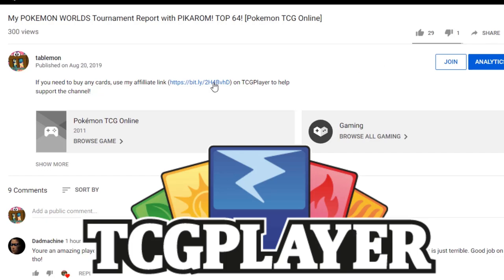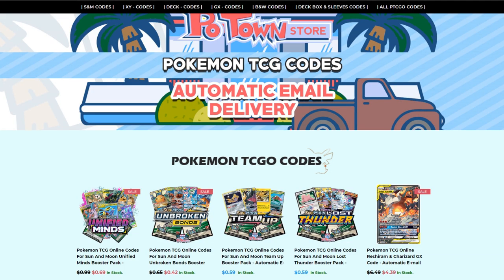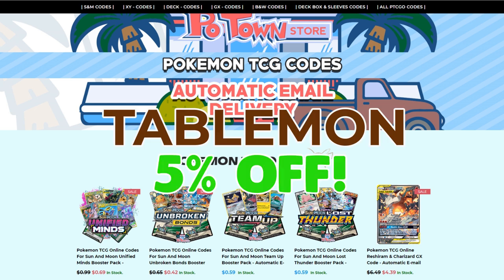If you're planning on buying any cards from TCGplayer, make sure you use our affiliate link in the description of our video to help support the channel. It's the best way to do it and it's free. And if you need any code cards, make sure you check out Potown Store for automatic email delivery and use code TABLEMONTH for 5% off all your purchases.